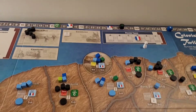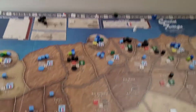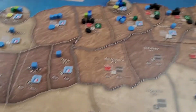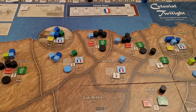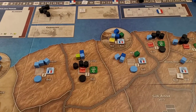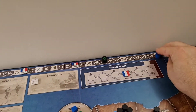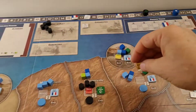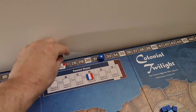The only thing we subtract from commitment is the France track which is at minus two. Now we get to pacify — there are only two spaces where I have both police and troops under government control. Two spaces will cost me four to pacify. Support here and support here — a jump in support by four total, bringing us to 27.